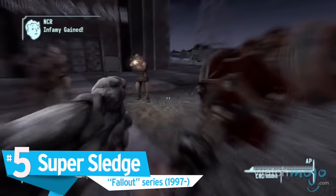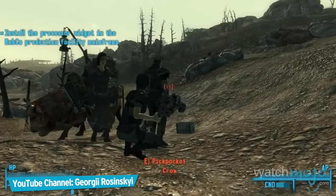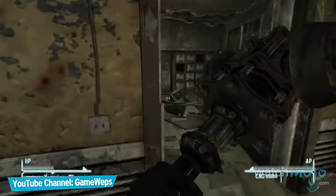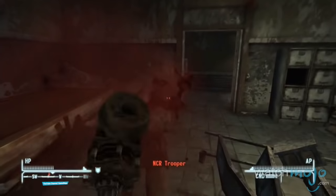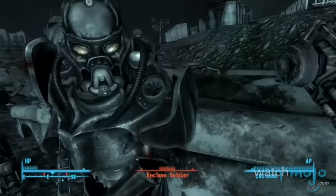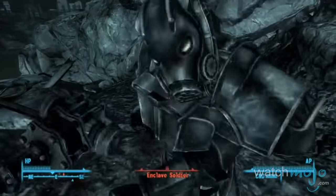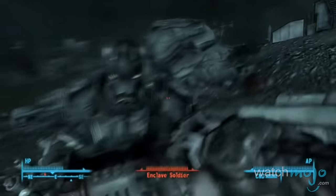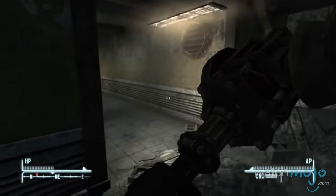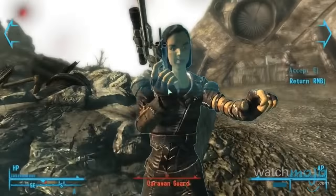Number 5: Super Sledge, Fallout series. Seeing what a sledgehammer can do to brick walls is impressive. Imagining what that would do to a human sends shivers down our spine. Now, take that thought and replace the sledgehammer with something even more devastating — the Super Sledge. It's a high-tech weapon backed by kinetic force. And once it makes contact, well, make sure your eyes are closed so the spray of blood and body parts don't get in your eyes.